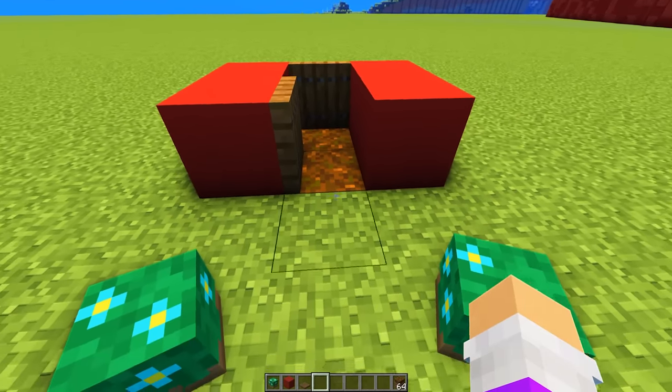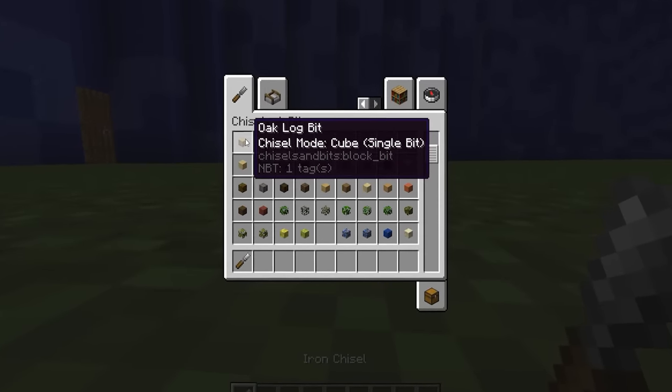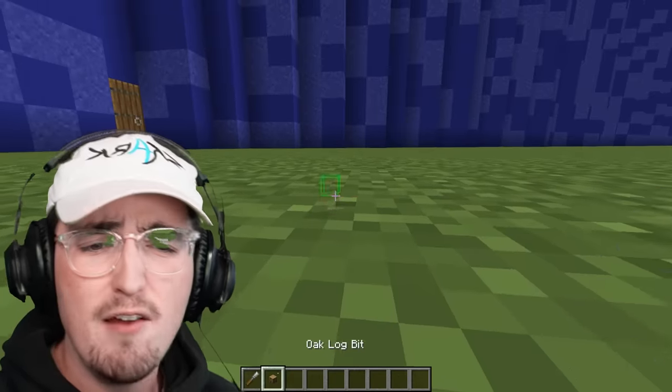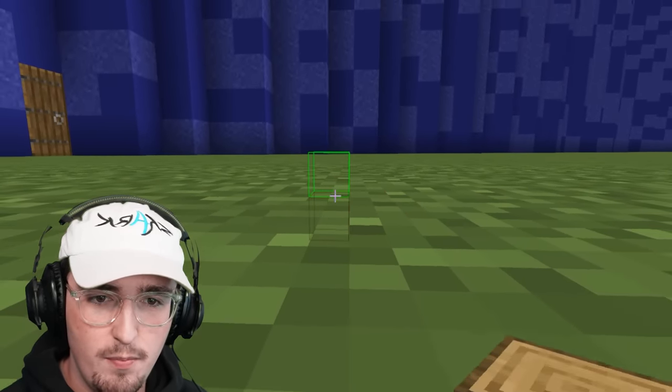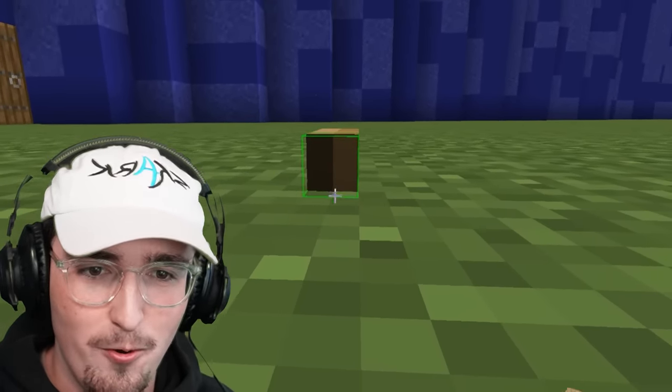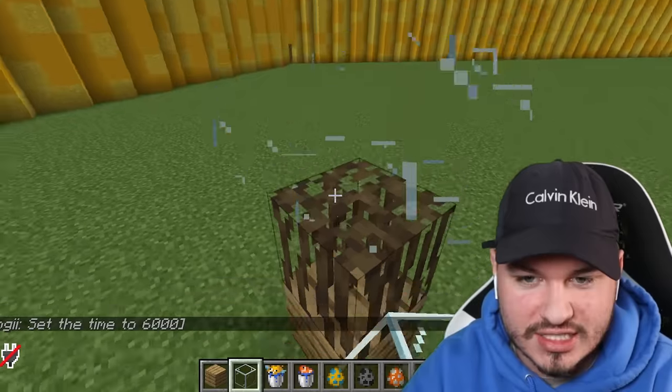We'll have the back be a trap door too, so you can walk through. We have tons of different blocks we could use. I'm thinking oak logs. Let's get a foundation going for our base here. If I hold shift, I can actually make this a little bit bigger like this. Look at this — we got the mangrove around, we got glass on top.